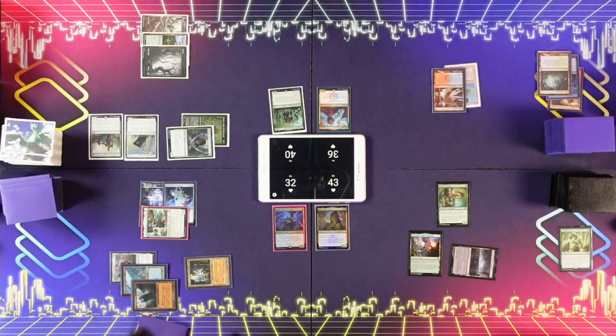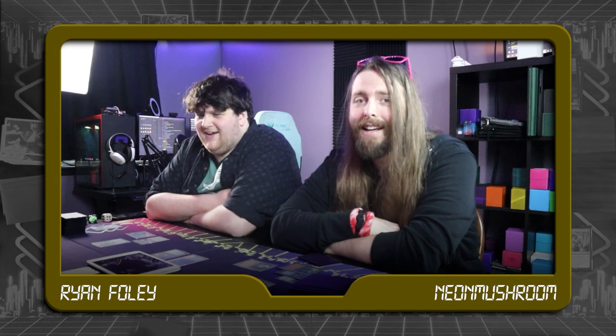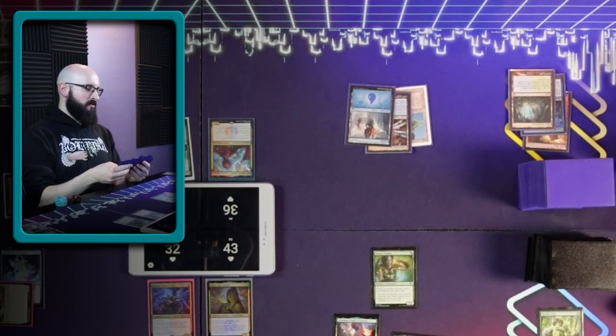Untap and draw. Let's go — Island. I'd like to let the class know that while this guy literally owns an actual Volcanic Island, he has to borrow the Steambats from me. It's really important that I say that out loud. Pass the turn.